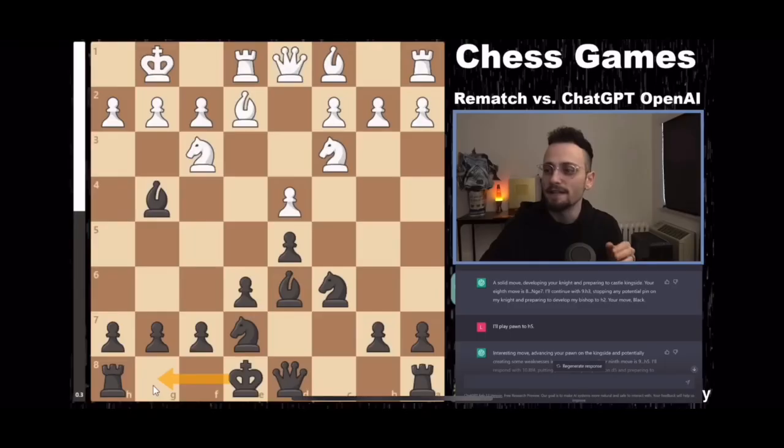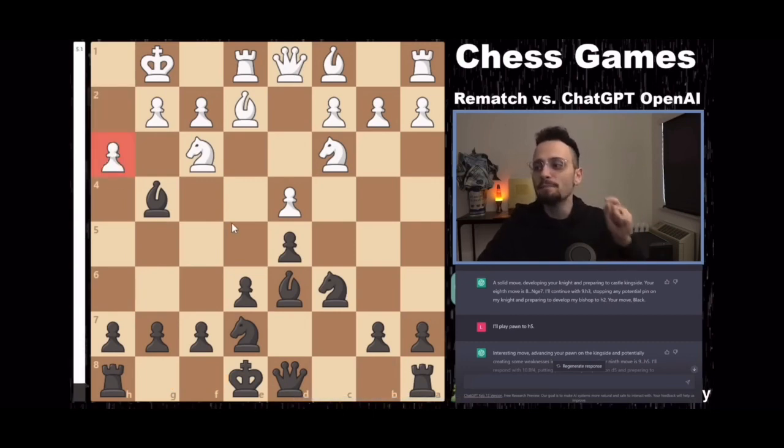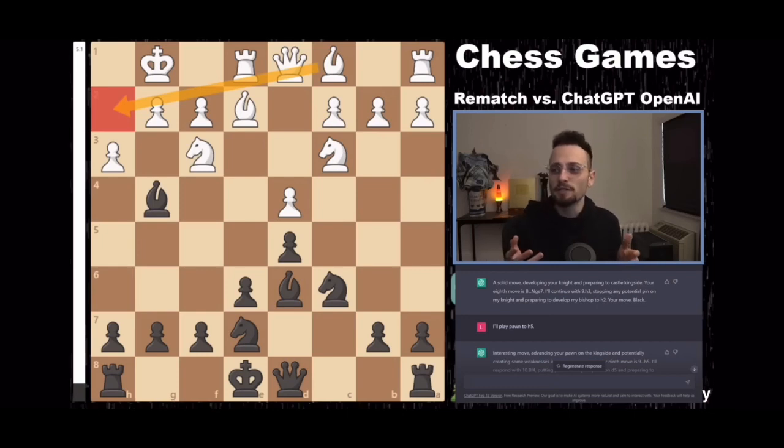It played Be7. I will continue with pawn to h3, stomping any potential pin on my knight, which was not already pinned, and preparing to develop my bishop to h2. ChatGPT is essentially speaking like an individual that needed to give a class presentation.